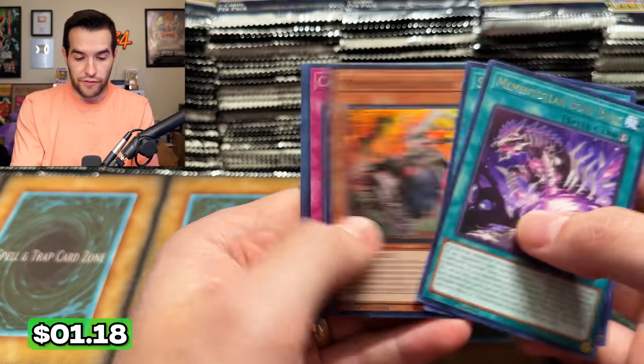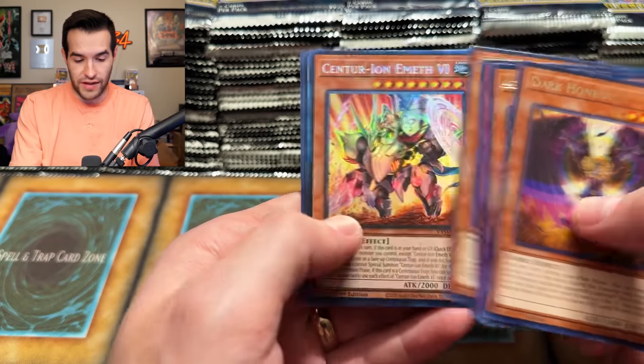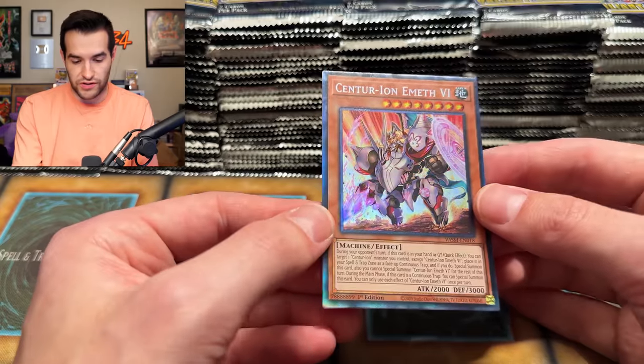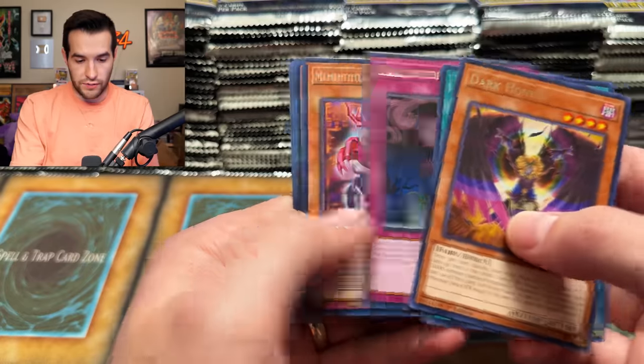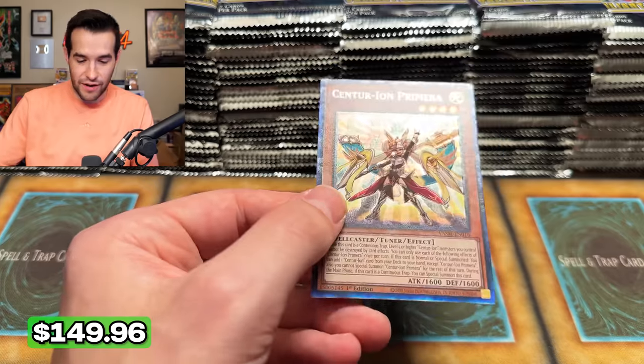Valiant Smashers has been pretty boring for me — I can't pull anything good. Not only can I not pull a card I want, I can't pull even a high rarity card. Then — speaking of — asking, you shall receive: a collector rare Centurion ion, not iron! Collector rare, very nice. Next up we have a Dark Honest, and then back-to-back — two collector rares. There are only four in this case and we just got two in two packs. That's pretty insane.